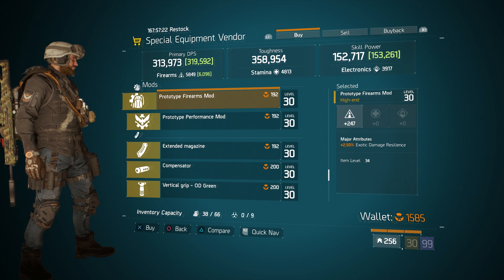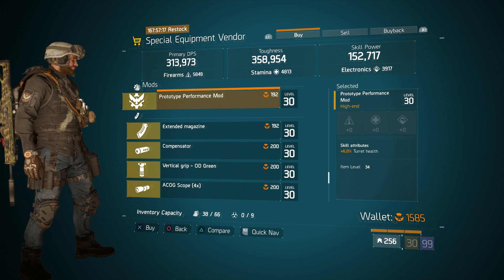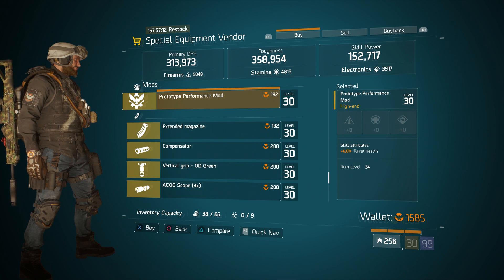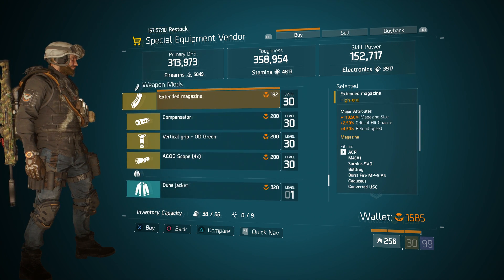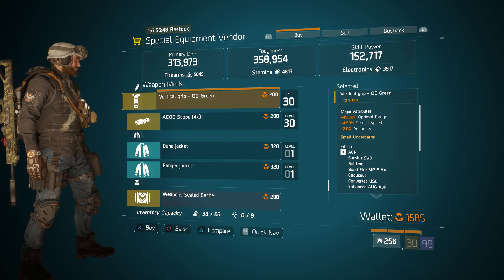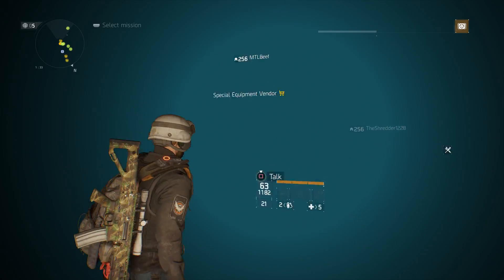For mods we have a Prototype Firearms mod with 2.5% exotic damage resilience, and one with 6% turret health — good for performance mods if you're looking for turret health. We also have an Extended Magazine, which is pretty decent. They did mention the new Extended Magazine can roll up to 120%, but it hasn't been released yet, so think twice before picking that one up.